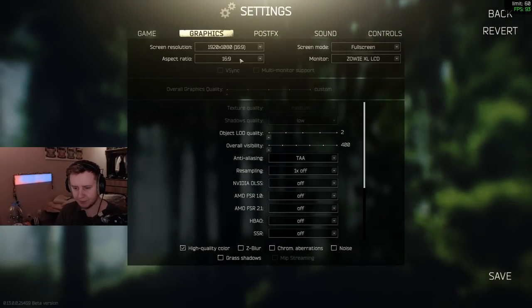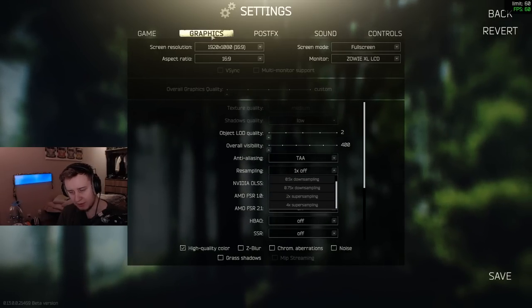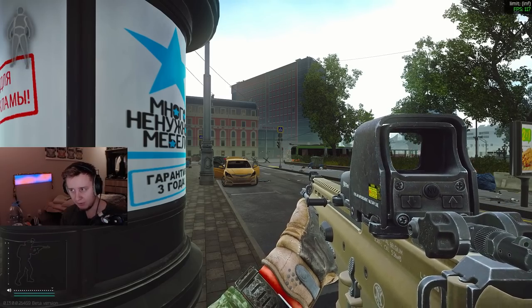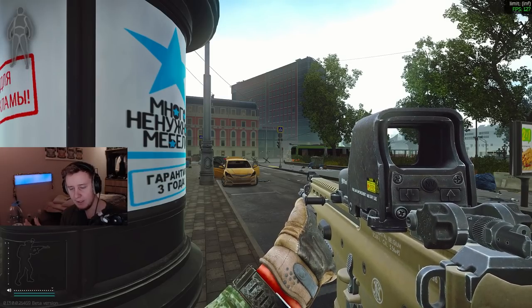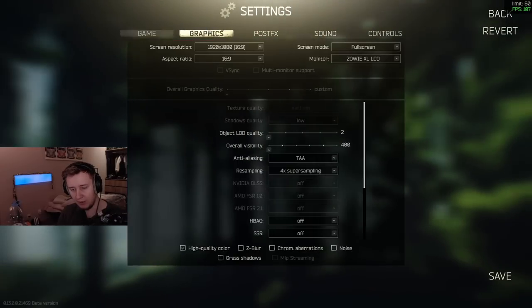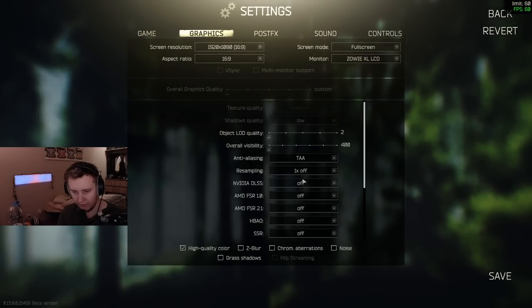The next setting is Resampling — don't touch it. It simply affects your resolution. If you put it on 2x it doubles your resolution, 4x it multiplies it by four. The game will look sharper but if you don't have a super strong GPU it will affect your frames a lot. I'm running an RTX 4080 and even with this setup I can still get frame drops playing on Full HD. So resampling — always off. If you're playing on 2K, just choose 2K resolution directly.